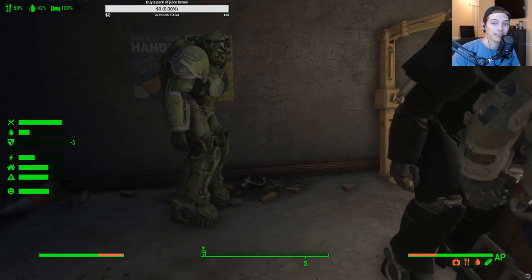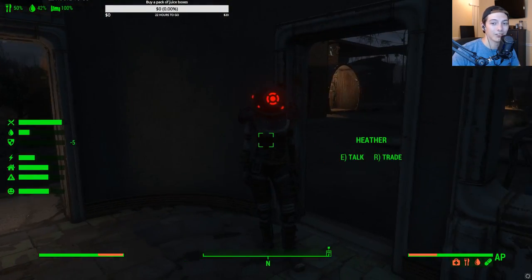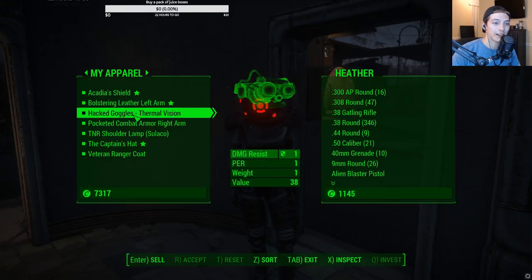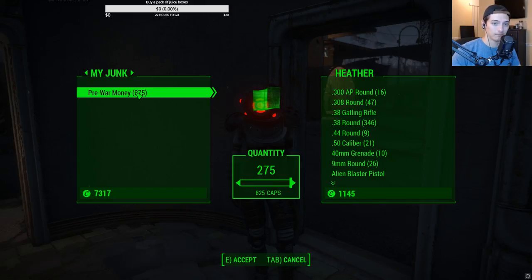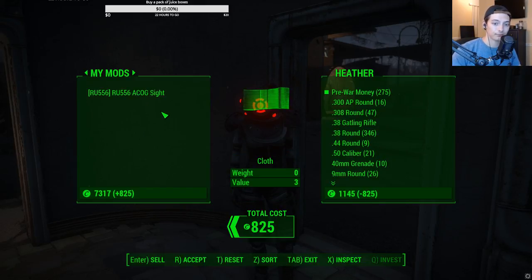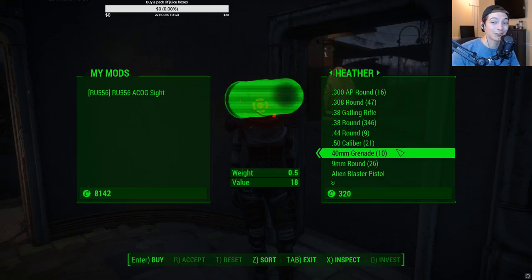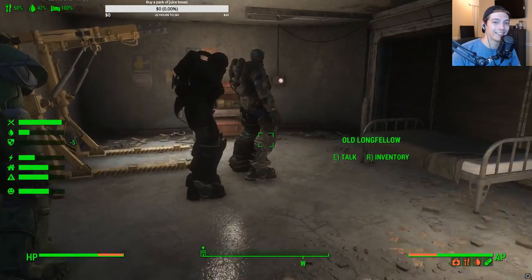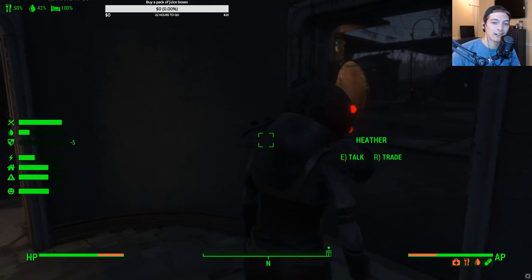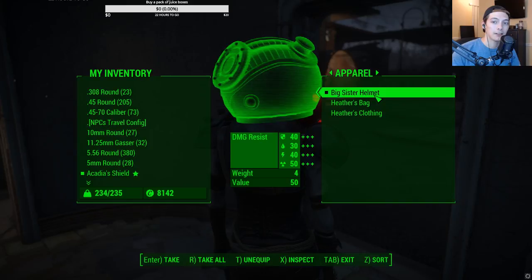How much pre-war money do we have in here? 275 — holy, we should sell it all honestly. Where's Heather — Heather, buy some pre-war money from me! Yeah, because she has a lot of caps and it's not like I'm using it for anything else. Over 9,001... negative 300... 25,000 — wow, you guys really overshot that. You all said way higher.